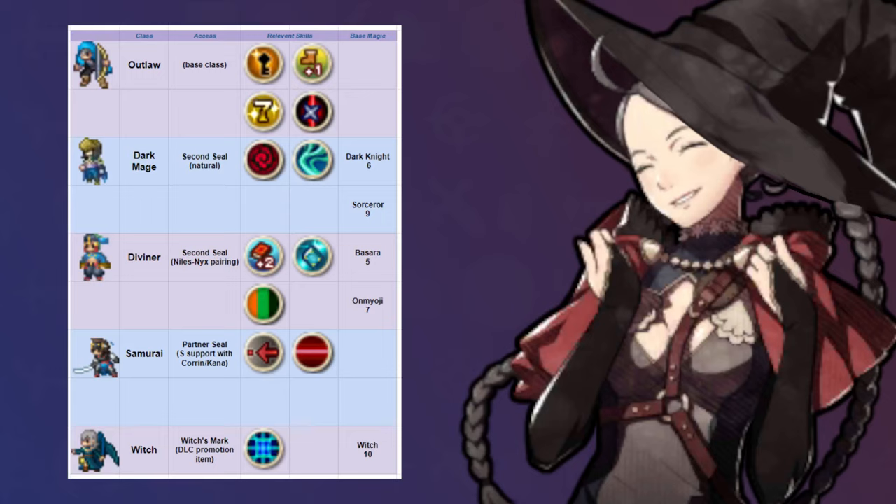Her natural class access is Outlaw and Dark Mage, and her personal magic growth is just decent at 30%. As such, she's not an obvious fit for Vantage Sorcerer, but certain pairings give her just what she needs to pull through.